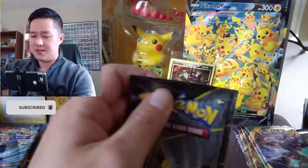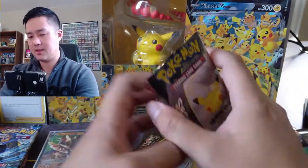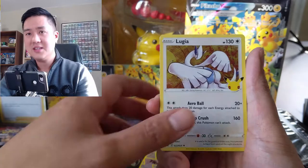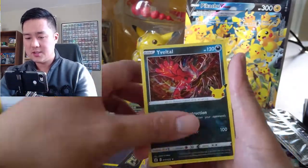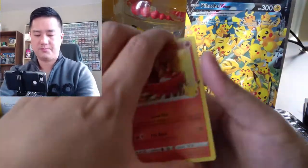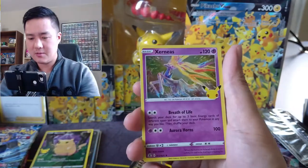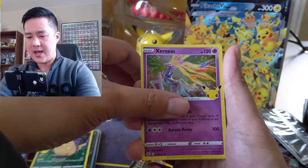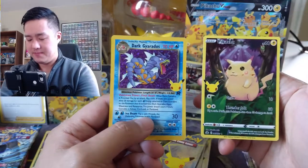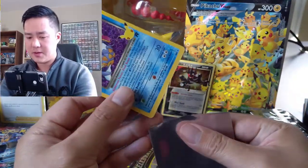I feel like this method is a little bit faster for opening — four-card packs, got to be careful. Some card games have pull tabs and I feel like those are terrible — you can easily damage the cards. Dialga into a Jirachi, into another Pikachu — we'll sleeve these up later. The centering on this ETB isn't great, we'll see when we get a classic card. Giratina again — this one looks well centered. The ones from Target, I feel like the centering is pretty good for the classic cards.